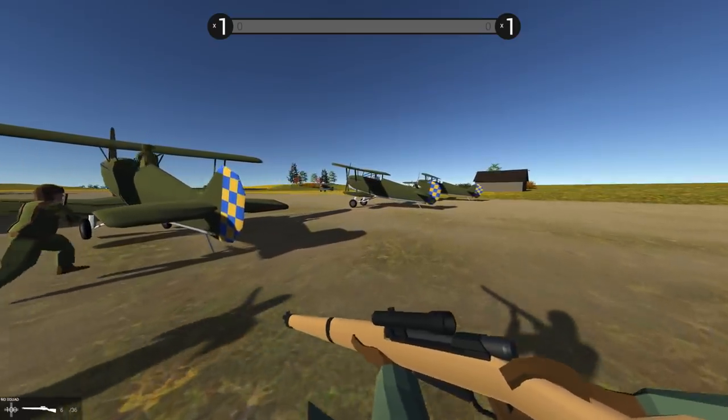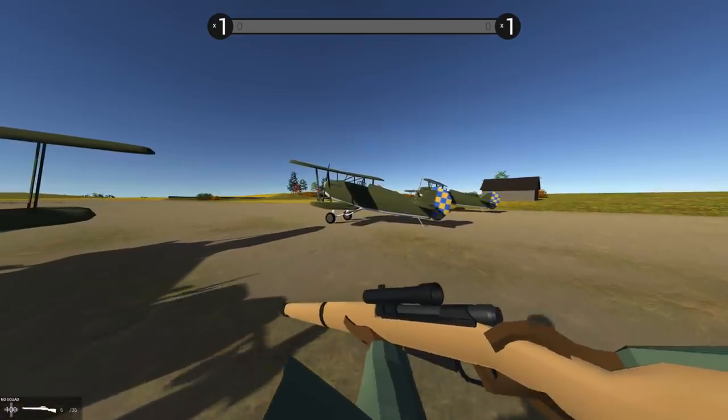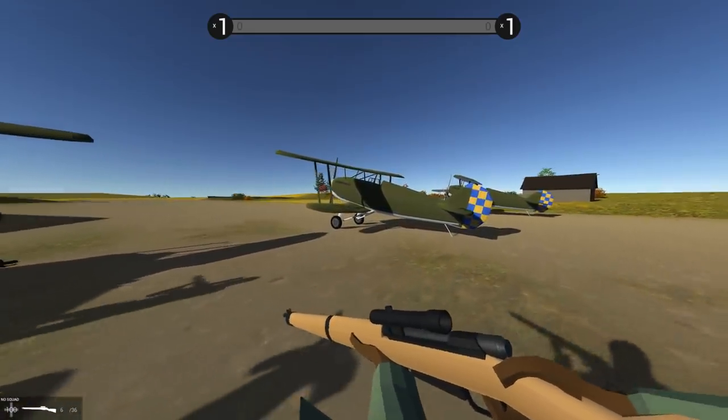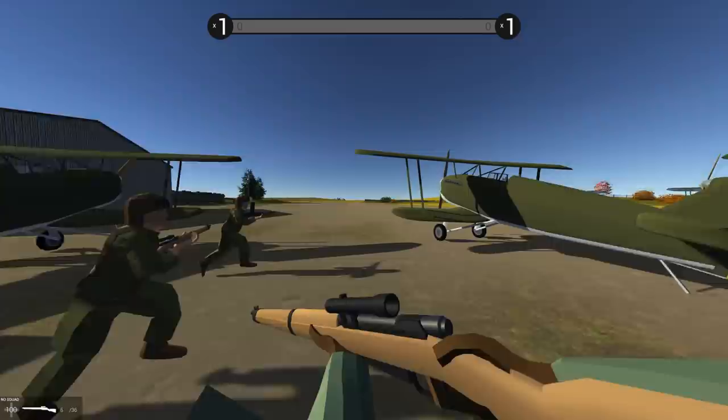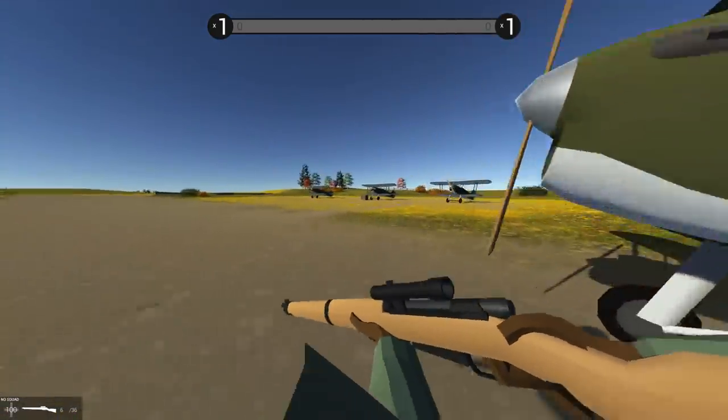This is the long-awaited fourth — well, definitely not the final map, please let it not be so. He's actually said he's working on another one. But this is the Relief of St. Livin. So let's go ahead and grab a plane.